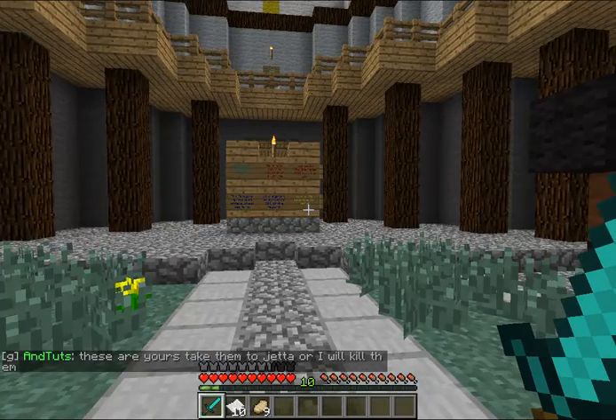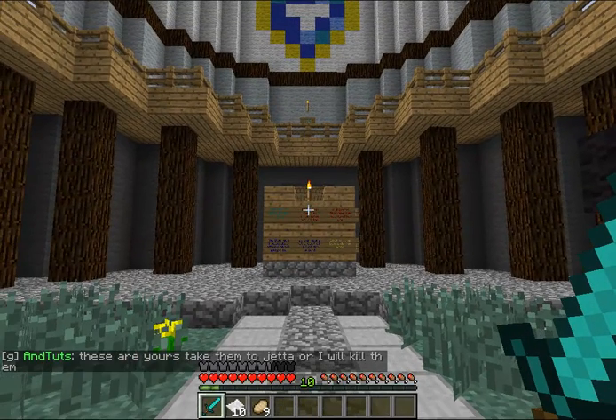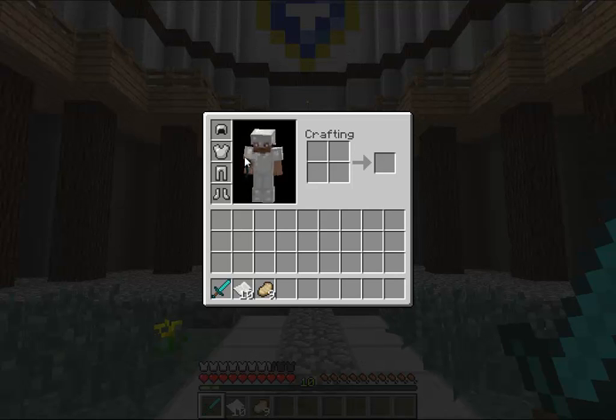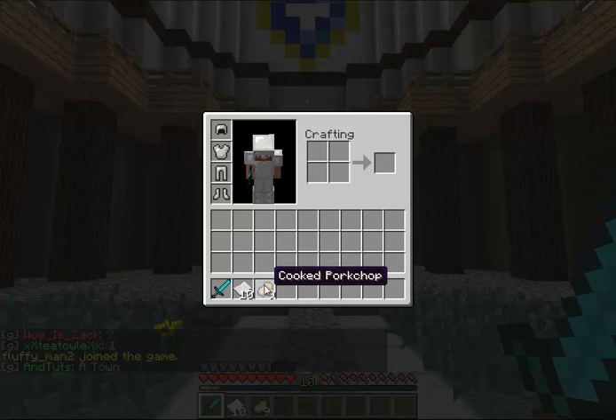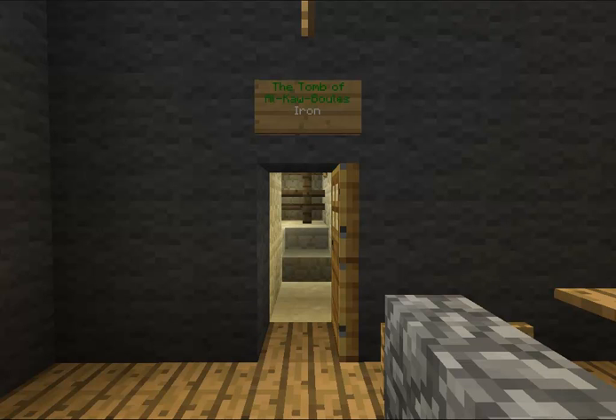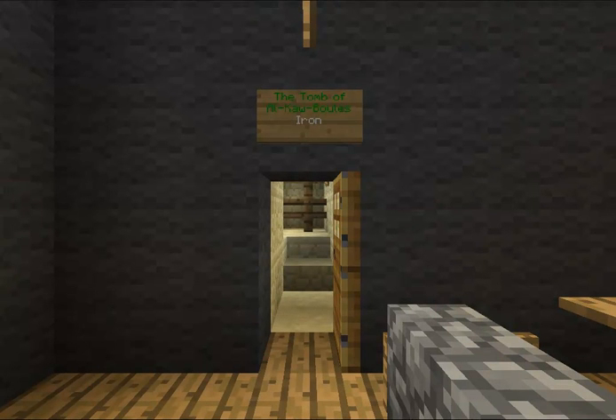To start this guide off, we're going to go through a few recommended items you'll need to complete this. I'm going to be using a set of iron armor and a diamond sword. You can use any sort of armor you want as it is only an iron difficulty dungeon, but I'm using iron armor as a precaution. In my inventory I've got 10 paper — if you have the bandage spell you can use that to heal yourself — and a set of pork chops, because pork chops are the best food to use.